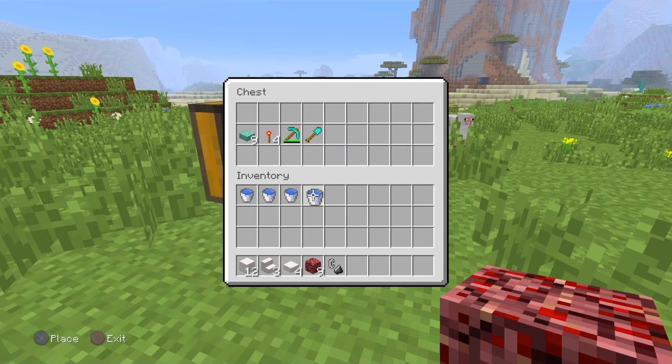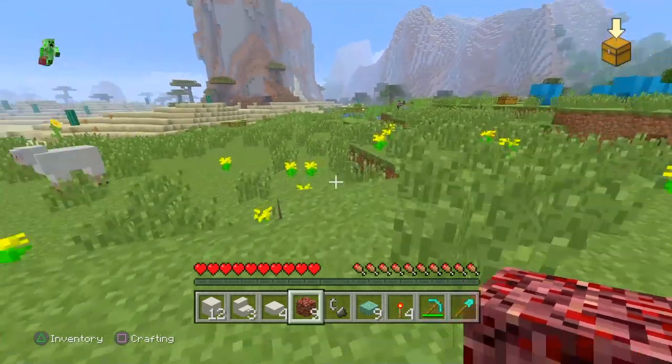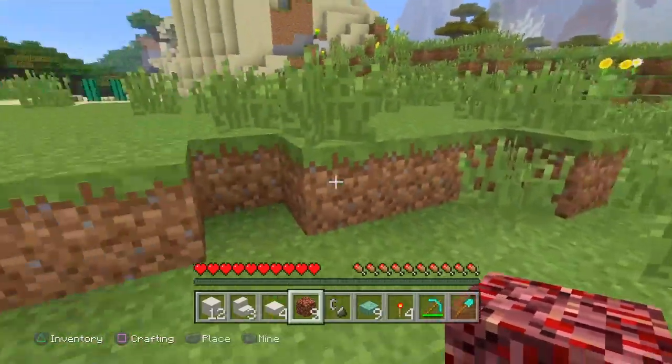You're also going to need nine prismarine slabs, four redstone torches, and a diamond pickaxe and diamond shovel — or any kind of pickaxe or shovel for that matter — in case you accidentally misplace a block. The shovel is for digging.